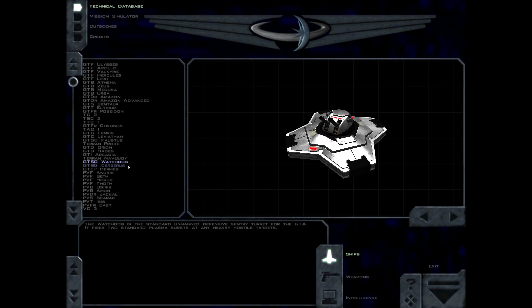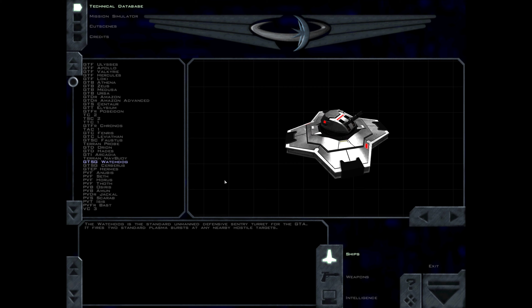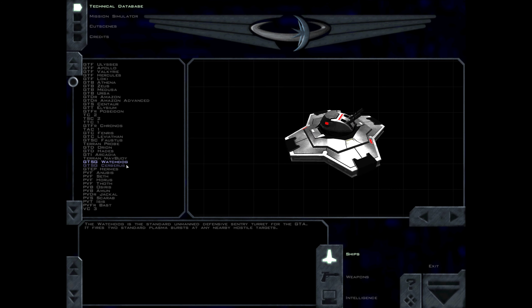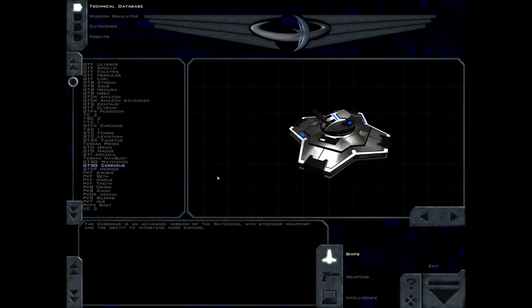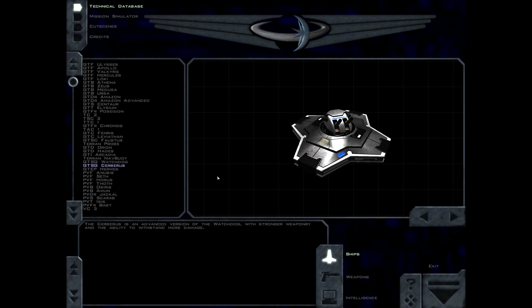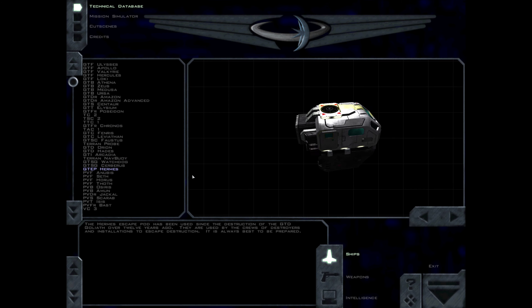The Watchdog is the standard unmanned defensive sentry turret for the GDA. It fires two standard plasma bursts at any nearby hostile targets. The Cerberus is an advanced version of the Watchdog, with stronger weaponry and the ability to withstand more damage. The Hermes escape pod has been used since the destruction of the GTD Goliath over 12 years ago. They are used by the crews of destroyers and installations to escape destruction.